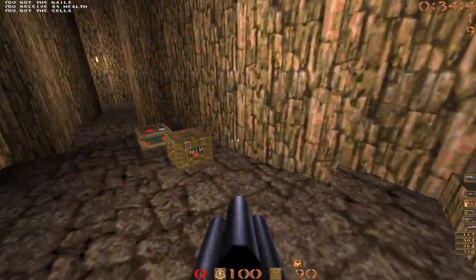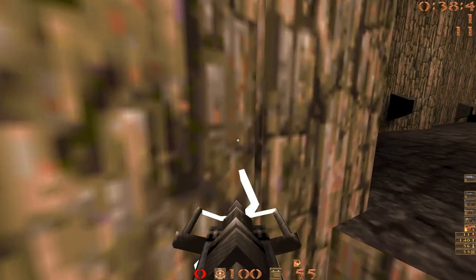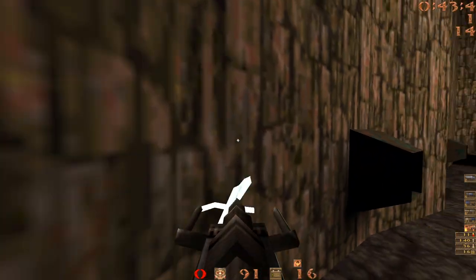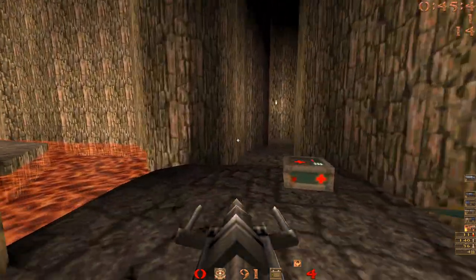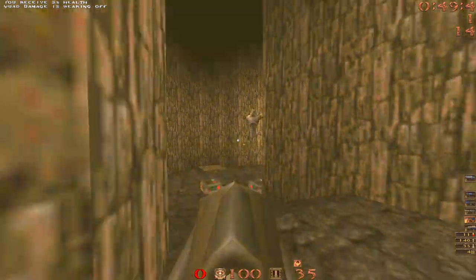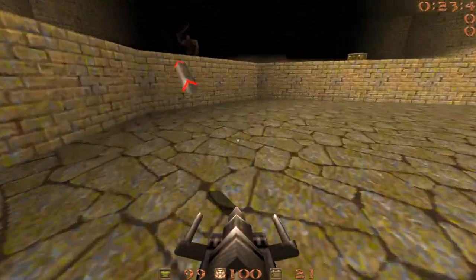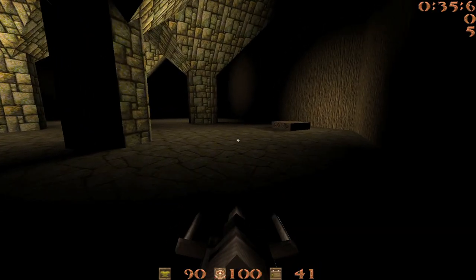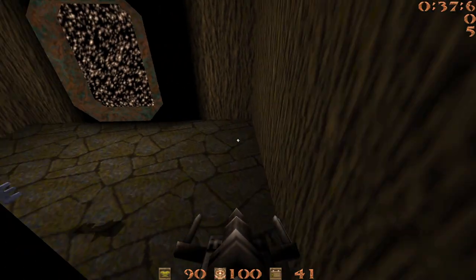So how did these lightning gun kills go from a quirky anomaly to a speedrunning staple? How did players eventually crack the code behind the bug? And how did individual records change as the bizarre mechanics of the trick became better understood? In this video, I'll try to answer all of these questions, covering 20 years of one of the strangest features in Quake — the LG bug.